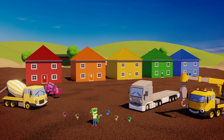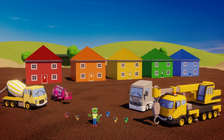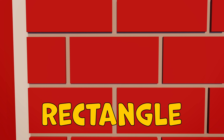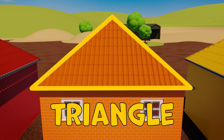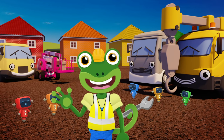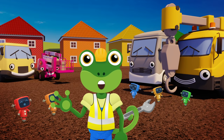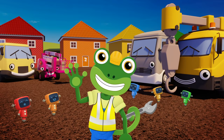Brilliant work team. Thanks to all your hard work, we've finished building five new colourful houses. Do you remember all the shapes that we've seen? The bricks are rectangles. The roofs are triangles. And the windows are squares. Thanks to you for helping us with the shapes and colours on the building site today. We'll see you again soon, but for now it's Cheerio from Gekko. Bye!